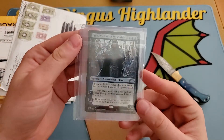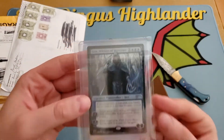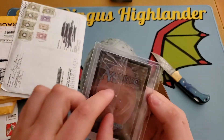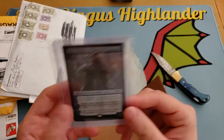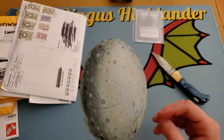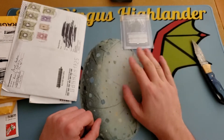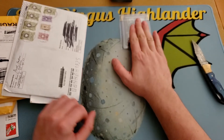We got a Stained Glass Jace, Wielder of Mysteries — still in the plastic packaging it comes in, that's cool. I picked this up because I was playing with my EDH deck and realized that after my Thassa's Oracle was exiled I had no other way to win the game. So this is a plan B.